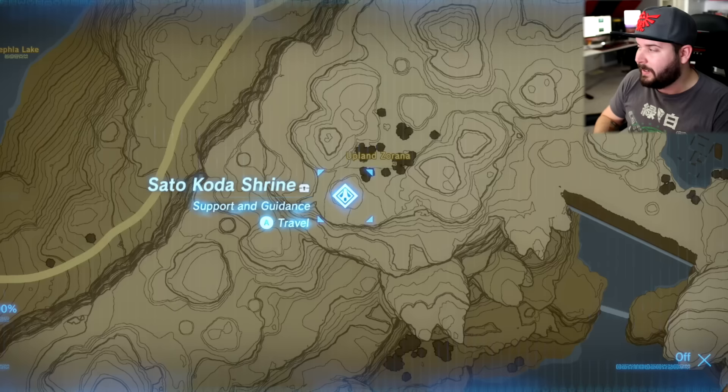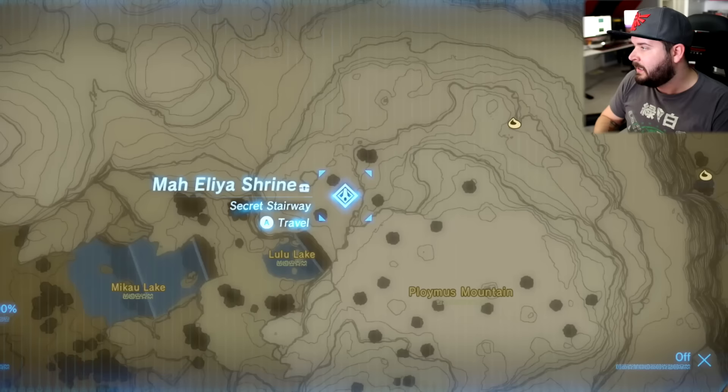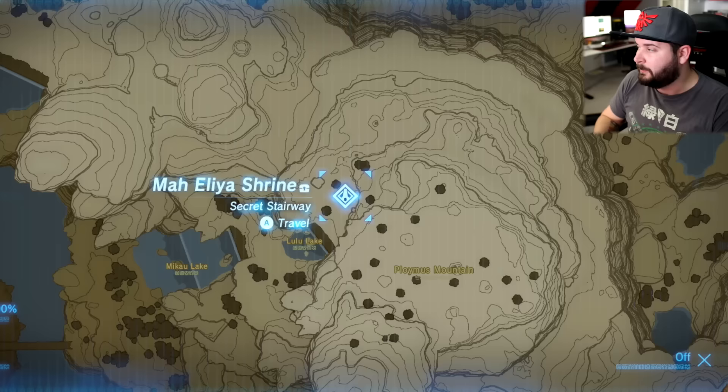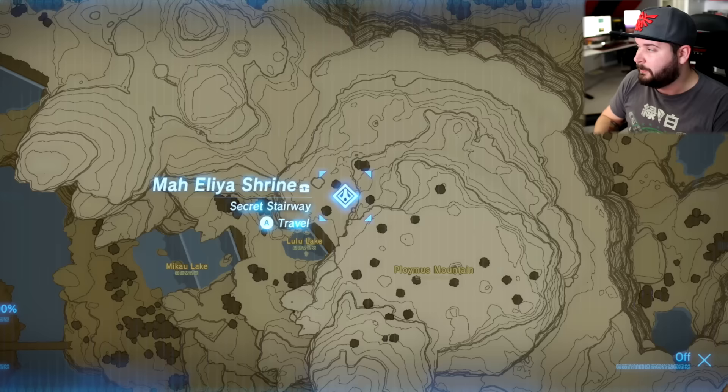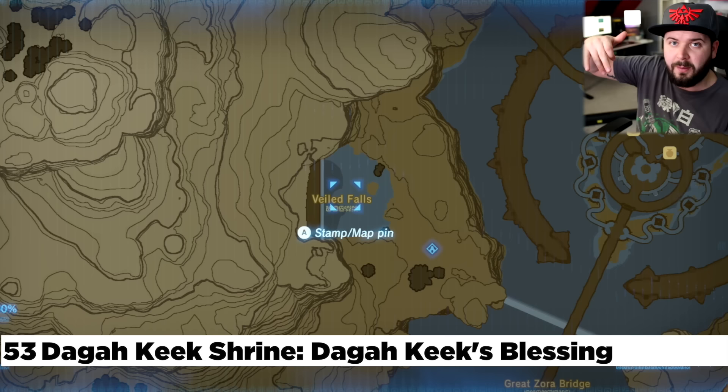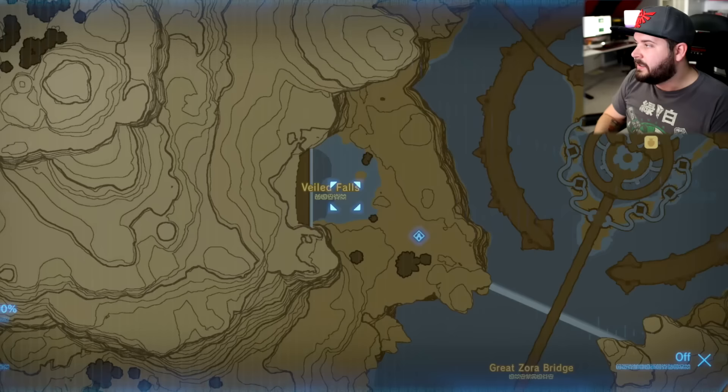To the north at the Upland Zorana, this is part of a DLC 2 quest. And the area right before you fought the Lynel at Polymus Mountain — the Ma Aliyah Shrine — is also a DLC quest part 2. From Zora's Domain, if you go to the Veiled Falls, you can only do this after doing the entire Zora quest line. Here you're going to take the champion's weapon that Mipha's father the king gives you and stab it in the water from up high — hit the weapon button as you go down and strike it.